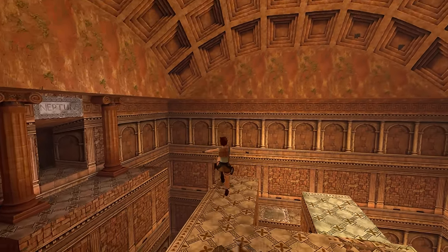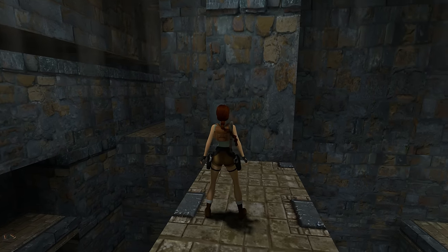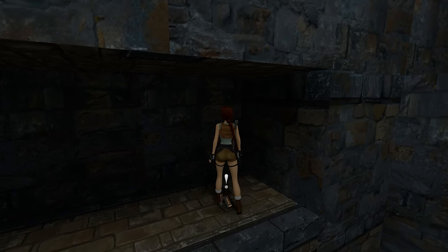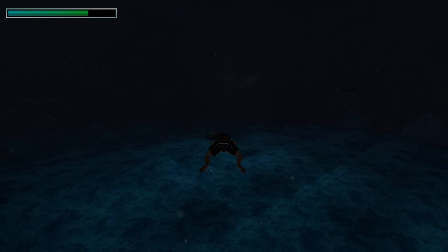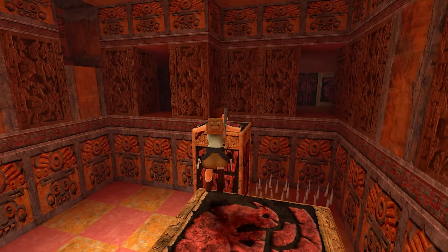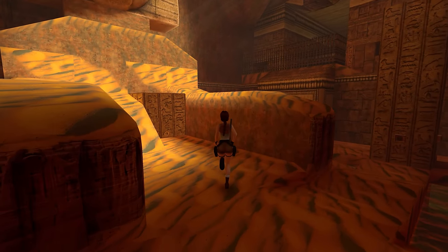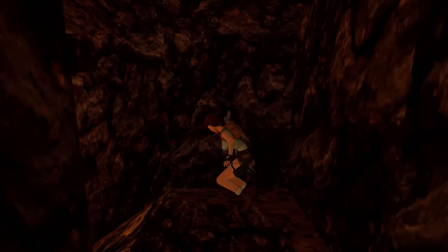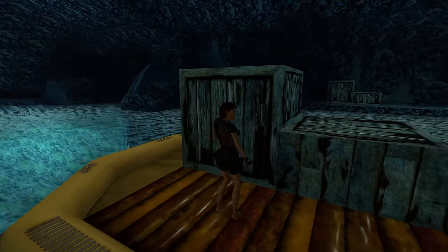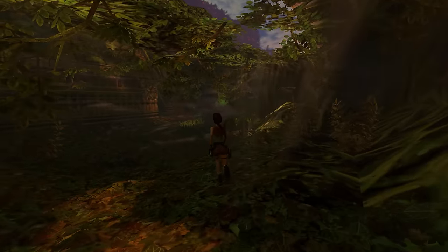Iconic locations like St. Francis Folly, the Lost Valley, the Great Wall, Venice, Nevada, India, and Atlantis had never looked better. In an age of retro revivals, it's great to see that this collection embraced and retained the original blocky retro aesthetic and used that as a base to build upon to make things look even better. It would have been very easy for them to drastically change each level like they did for Anniversary, but they took the time to not only recreate each location in loving detail, but also enhance them to make them more immersive than ever before. Each location now benefits from a new lighting engine to really help make them pop and breathe new life into these undiscovered realms of myth and legend.